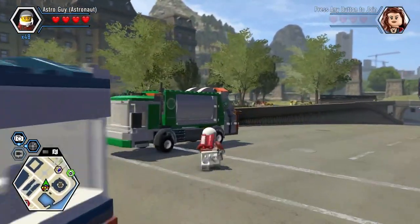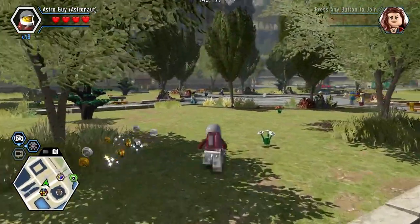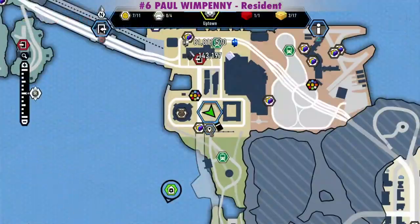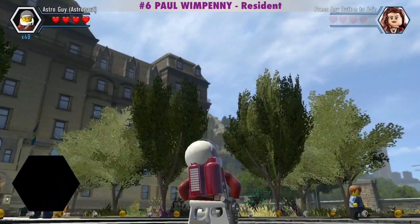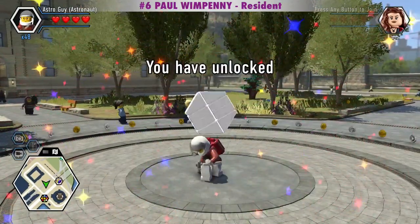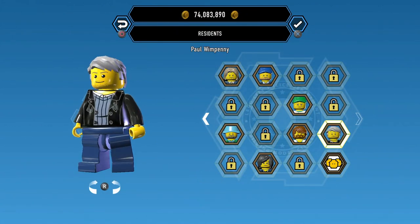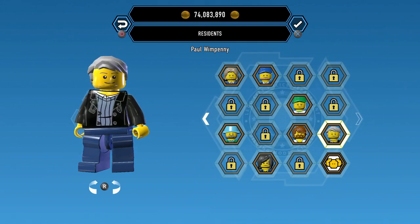And here's the last one — Paul Wimpany is not too far from here. He's a new character in the remastered version of this game. Paul Wimpany is a Resident in the Civilian category and costs 2,000 studs. He was one of the designers of this game.